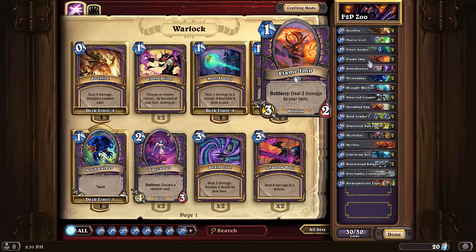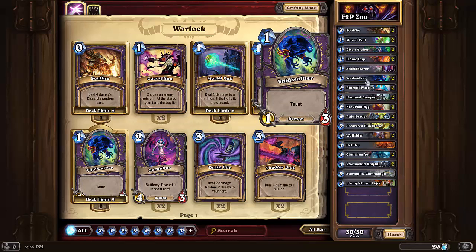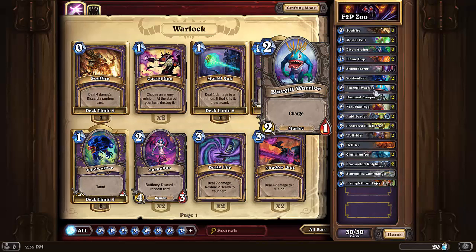This is the card I crafted — I didn't have it yet on this free-to-play account — it's the Flame Imp, one of the best one-drop minions in the entire game and the best one-drop for Warlock. Even though the effect isn't ideal, you can work around it. Then we got one Shield Bearer — I'm not sure if I'll keep that — and two Void Walker, because what Zoo deck doesn't have Void Walker.